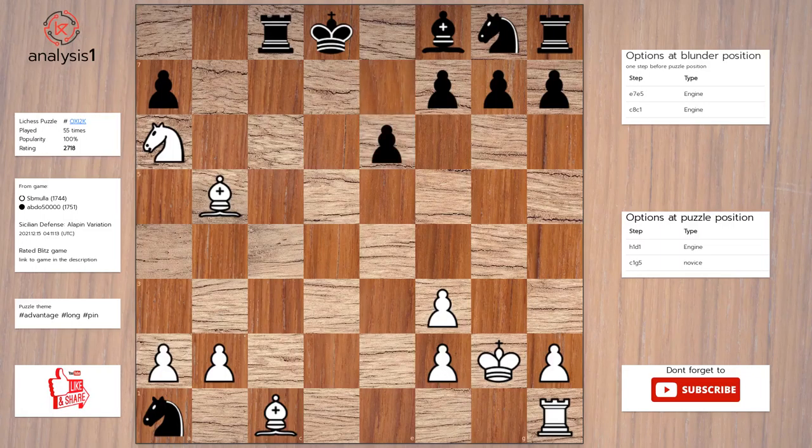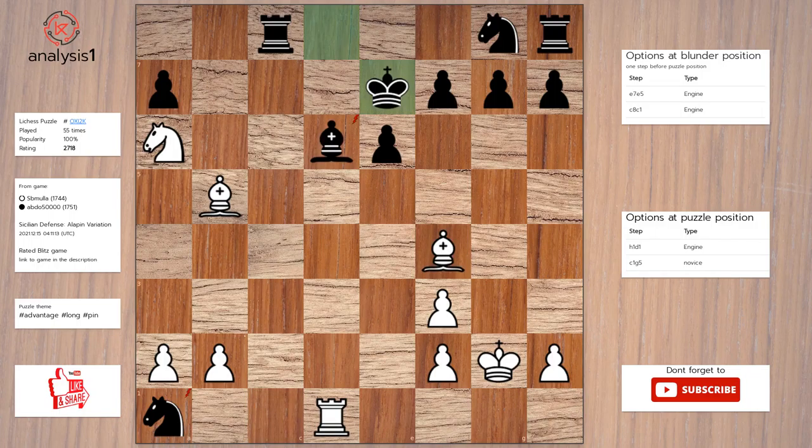Next puzzle. The threats: there are no threats in this position. The checks are: bishop to g5, check. Rook to d1, check. The puzzle is solved using rook to d1, check. Bishop to d6. Bishop to f4. King to e7. Bishop takes bishop, check.